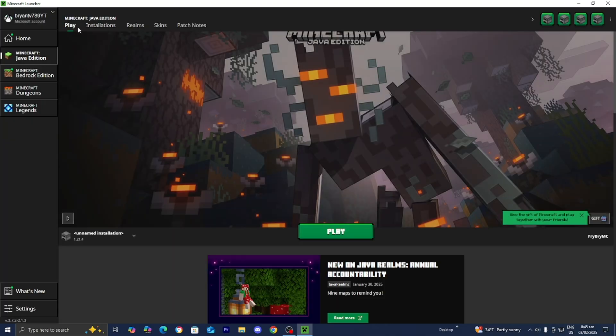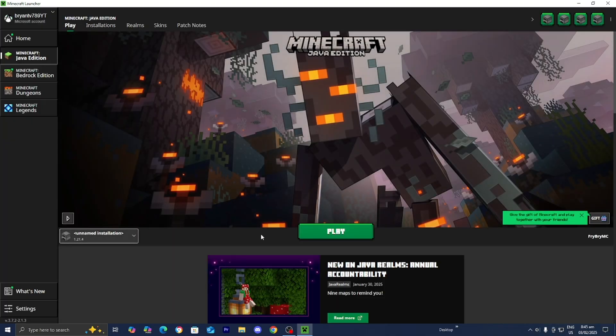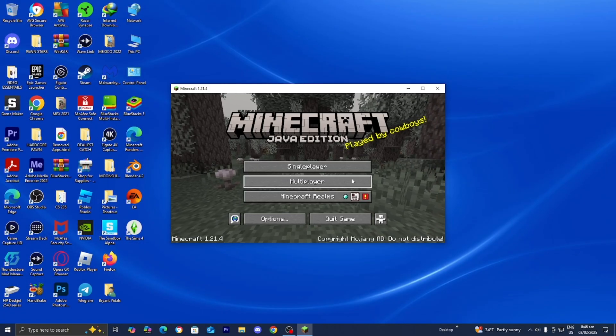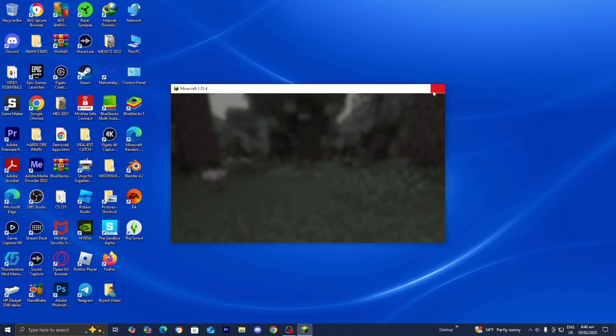All you want to do is go ahead and press on play, make sure that the installation is selected, then go ahead and press on play one more time. Now Minecraft will officially be open. Once it's open, you can go ahead and close it.